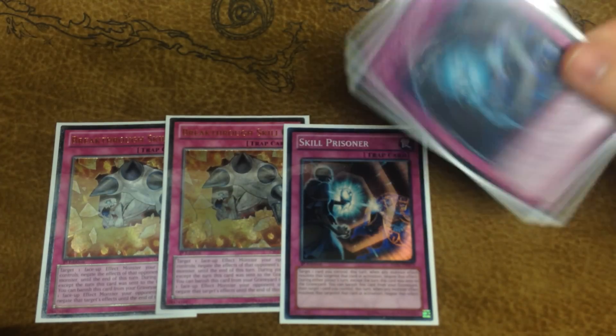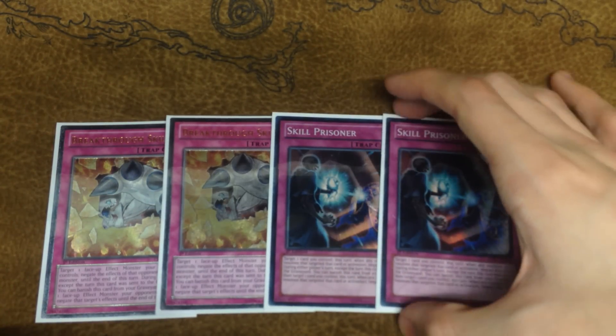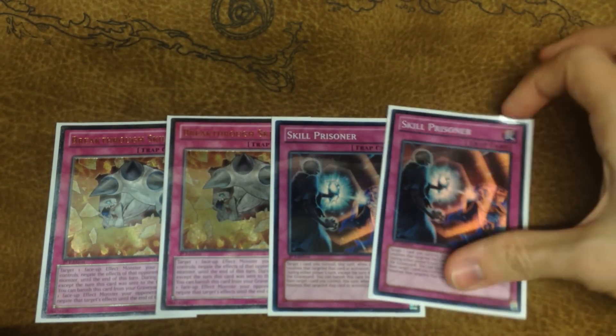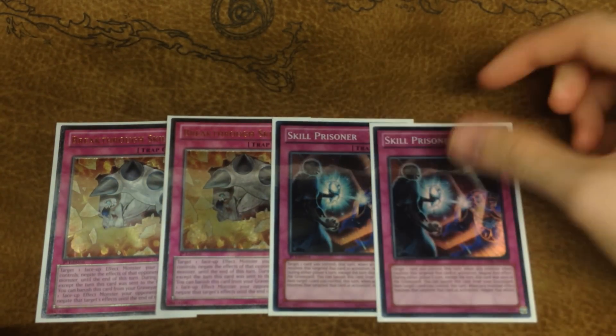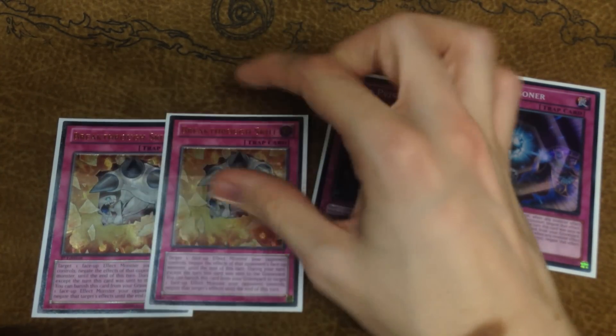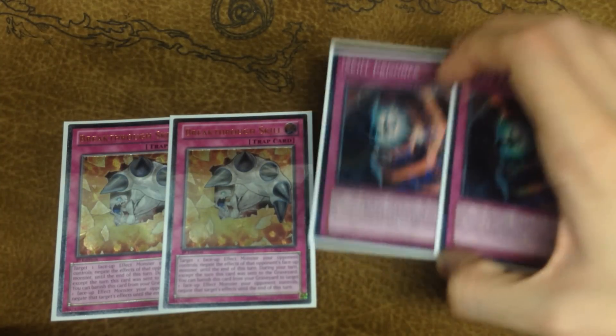While I think it's a good side-in against Mermail, it's quite narrow, especially in this format where only Marksman is really relevant with this effect. This card is also good in the new Mermail matchup because of 101 — this card can stop 101. But again, Breakthrough Skill can stop 101. So looking at it objectively, I guess I prefer Breakthrough Skill.